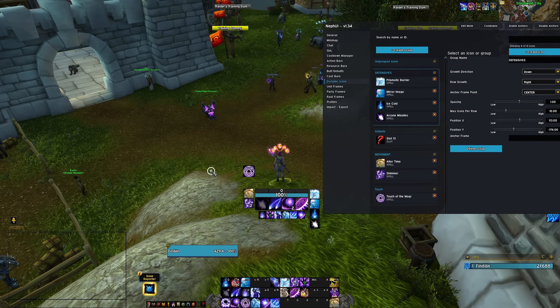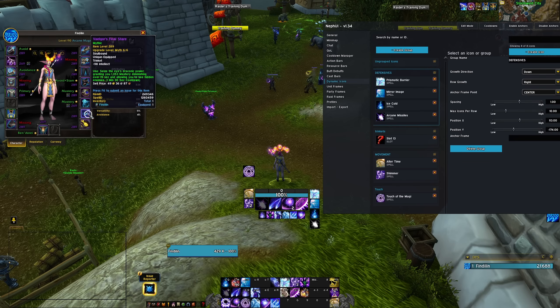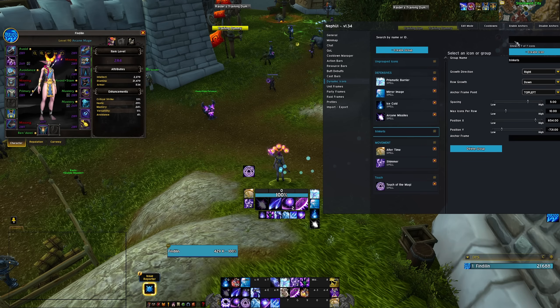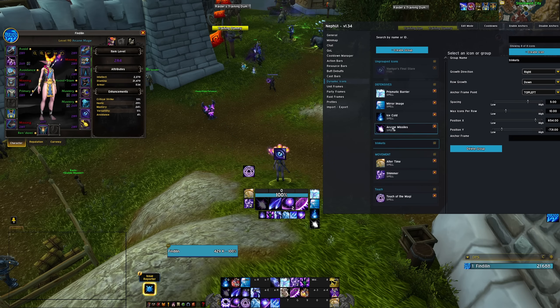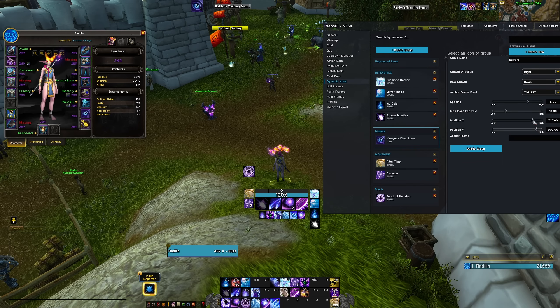This includes trinkets too — you can move an active trinket wherever you want. To add a trinket, you go to item ID, pick up the item ID, create it, then move it to wherever you want your trinkets shown. Now you can see trinkets — not just spells and abilities — placed wherever you want in your UI, and it will track the trinket's cooldown.